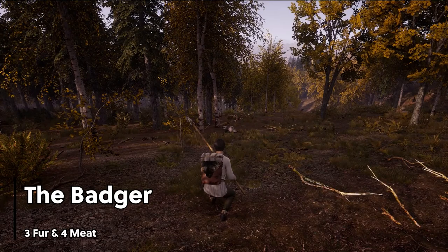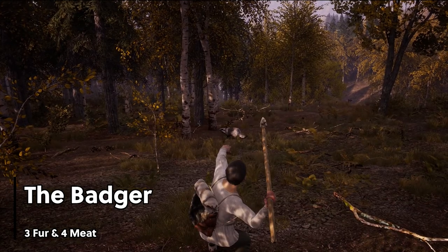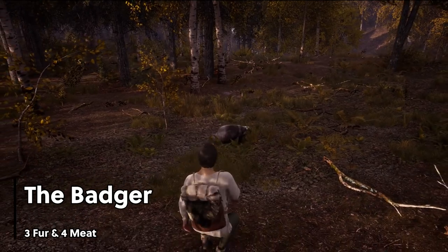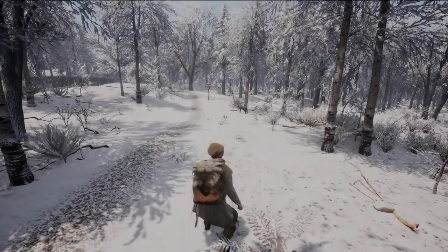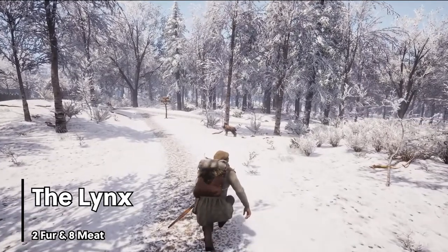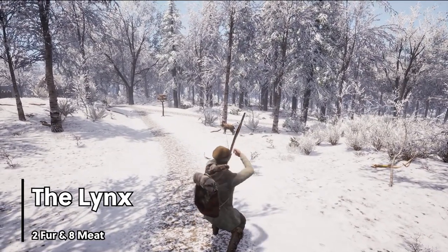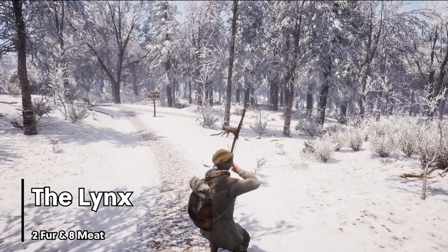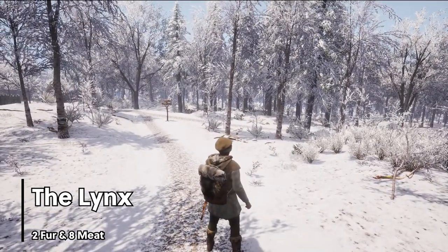The badger, which is also small in stature, packs a big punch. Badgers can be found in heavily wooded areas either alone or in pairs. A badger kill will give 3 fur and 4 meat. The lynx is probably the scariest of the 3 skittish animals, and is a worthy foe for all but the most experienced hunters. While dangerous, the lynx does have low health and can be downed easily with good weapons. A successful lynx kill will provide 2 fur and 8 meat.